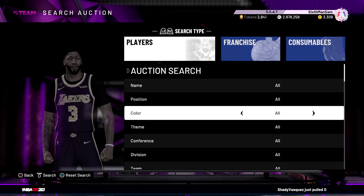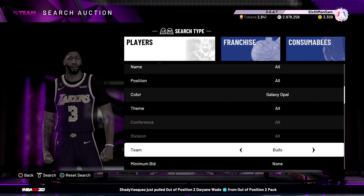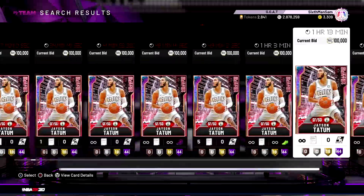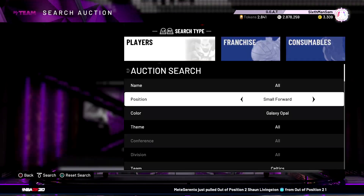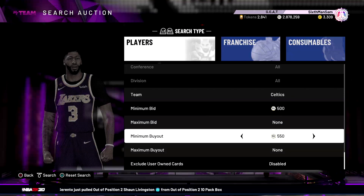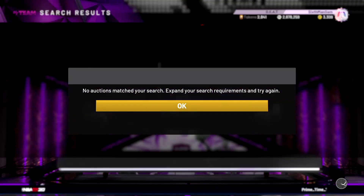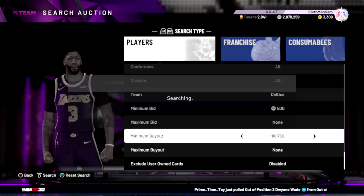Here's a sleeper filter I haven't seen people talk about yet: Galaxy Opal, Celtics, small forward. Because it's Out of Position, small forward for the Celtics includes Jayson Tatum — a great card to snipe — but also Bill Russell, since Bill Russell is a small forward in 2K20. This filter will probably last a lot longer than the generic Galaxy Opal Out of Position 2 filter, and it's great for sniping Bill Russell and Jayson Tatum. I might actually use this filter myself after this video to get some Bill Russell gameplay.